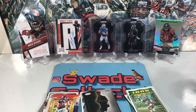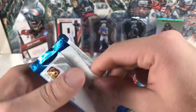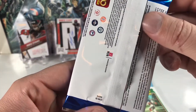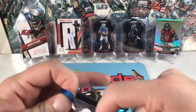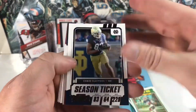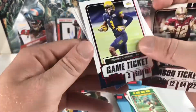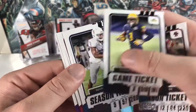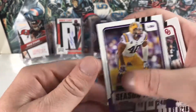Let's go to the Contenders next — this is out of a blaster, so chances of pulling something good are pretty slim. Chase Claypool, Matt Ryan, Deontay Johnson, Devin Singletary, Jalen Hurts — no wait, Devin White.